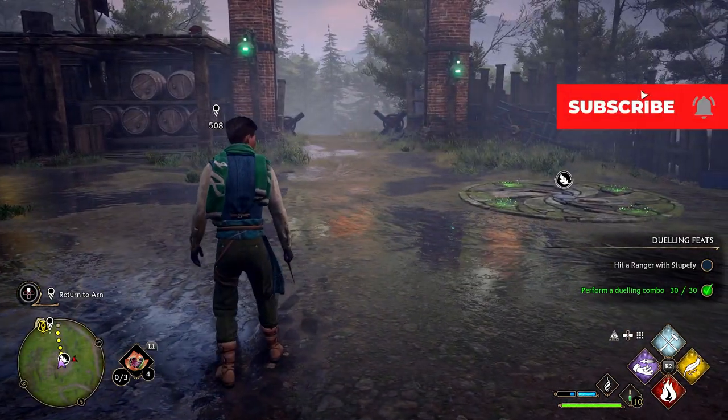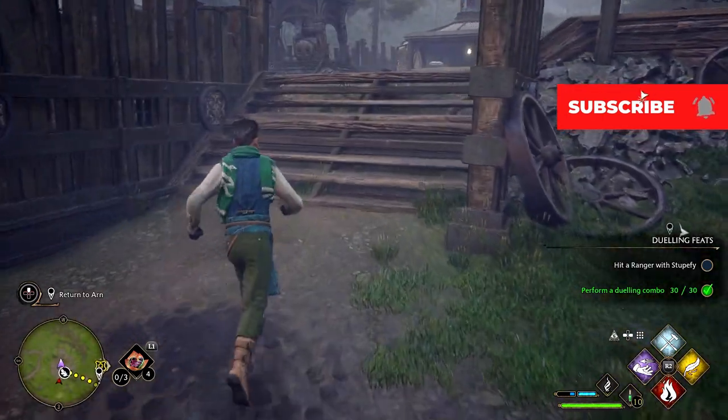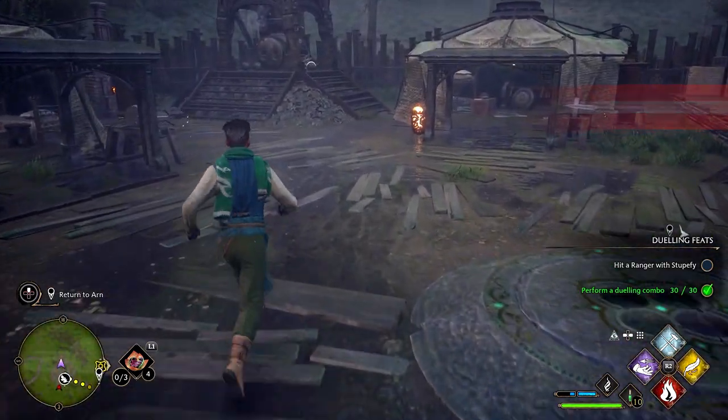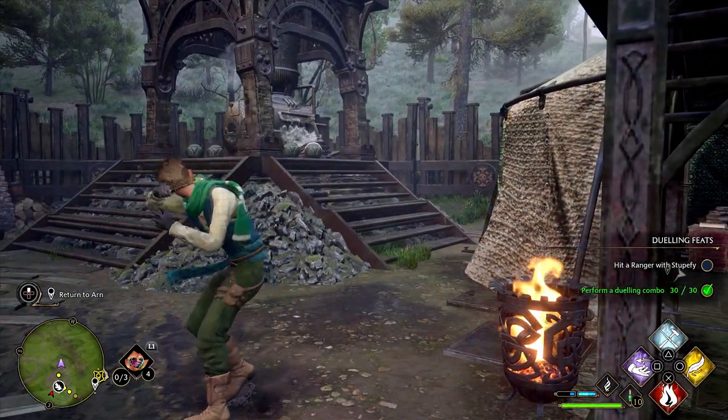There are three different platforms. One there that you just saw me do, then the one right up here on top — there's a blacksmithing station and things up here, chimneys. You can kind of see those orbs sitting up there, and you will pull those to the next platform.